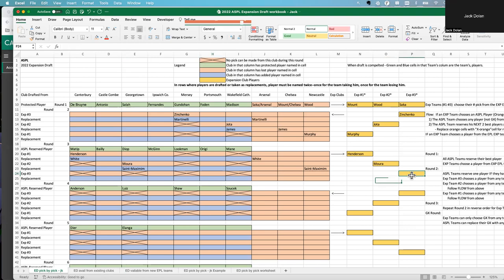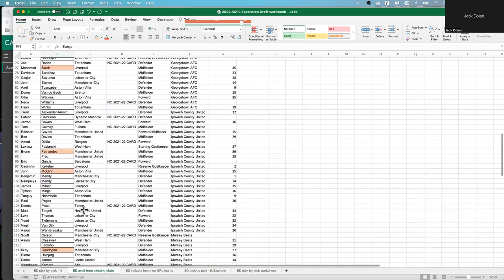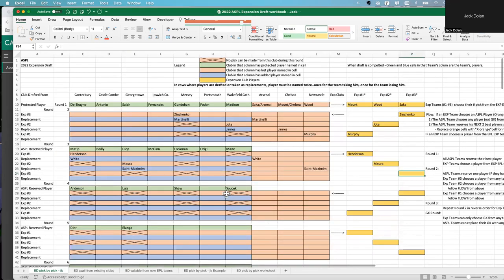Now it's the third expansion team's final pick of round two, and he's going to keep picking on Ipswich. Some players may only have a card for this year and be gone next, so that's a risk — and some might have no cards at all for this year but are playing for another EPL team next year, so they're still eligible to be drafted. He decides to take Ben Davies from Ipswich.